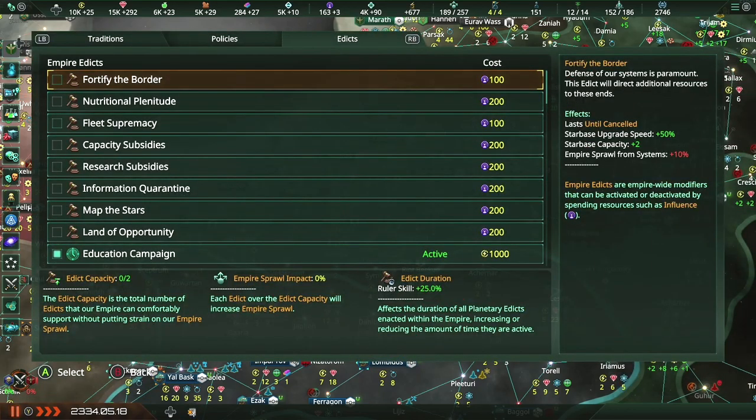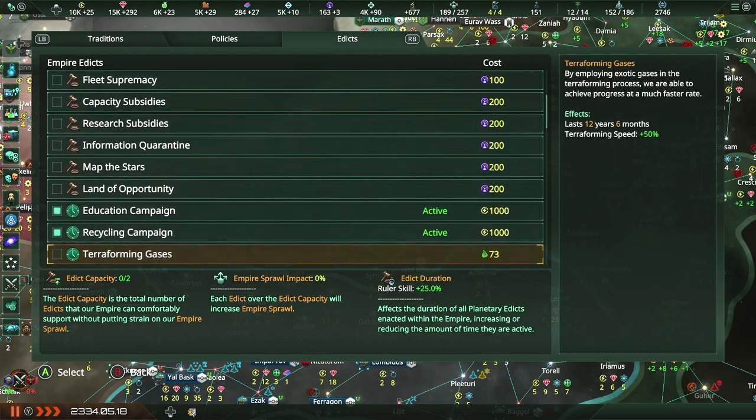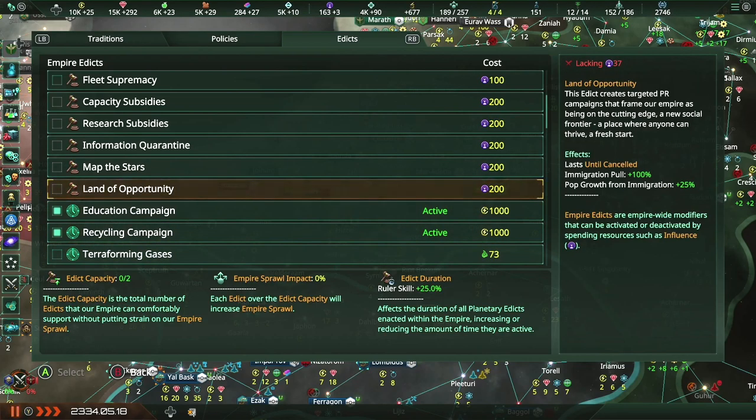The edicts and policies have changed significantly. These campaigns here still last for a few years, but edicts last until I cancel them. I can have up to two edicts, and any edicts over that start to affect the Empire Sprawl, which is something to avoid if you want to get things done quickly. So that is a drastic change.